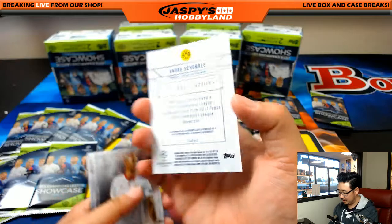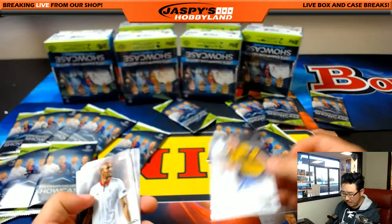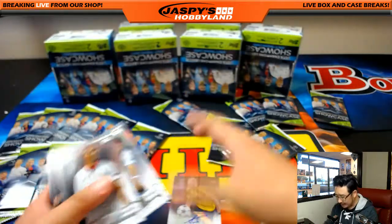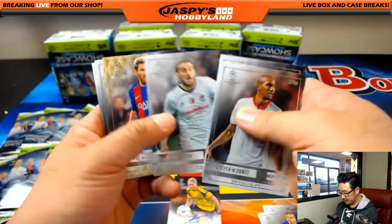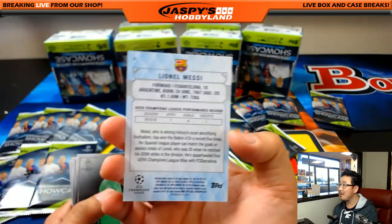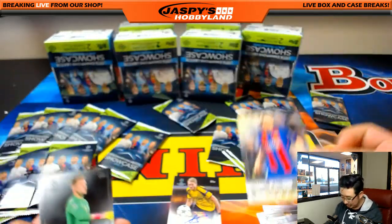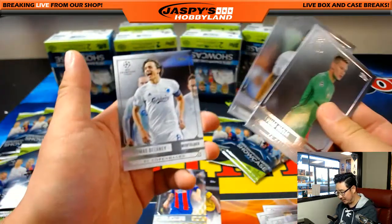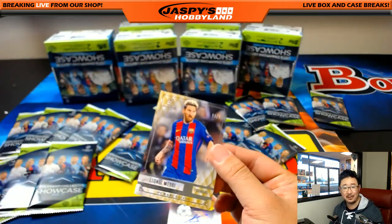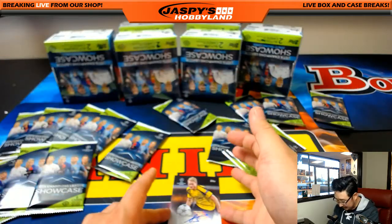André Schürl for Borussia Dortmund — it's a nice autograph. He's with Manchester United now. And Messi, 13 out of 99 — nice, just a few off the jersey number, as usual, Karen. That's nice two packs for you. I wouldn't be surprised if this Messi went for like 15 bucks — or at least cover the cost of a pack.